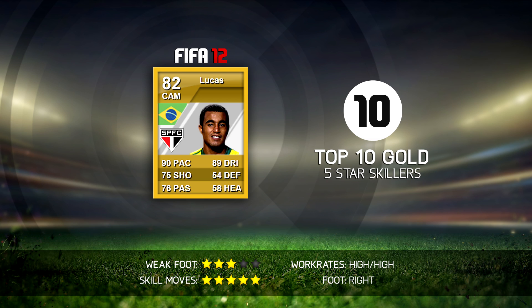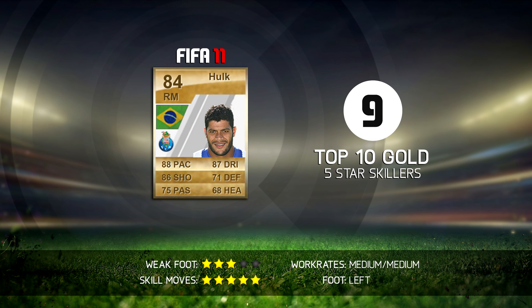Moving on to number 9 — this is Hulk in FIFA 11. He actually had 5-star skill moves, which just made him even better than he already was. If you just look at his stats, he was absolutely amazing back then. In my opinion, this is definitely his best version that has ever been on Ultimate Team. If I remember correctly, he also had an 83 rated version on FIFA 11, so this is his upgraded card.